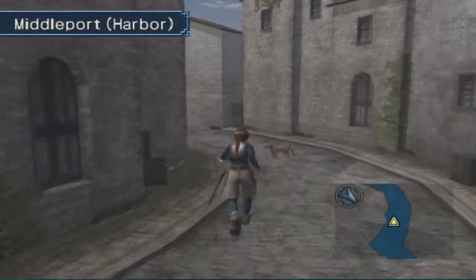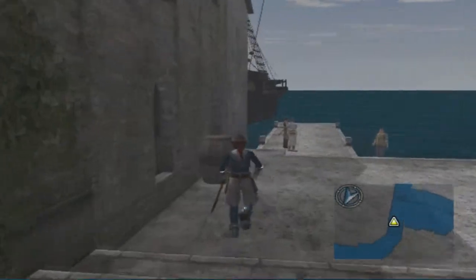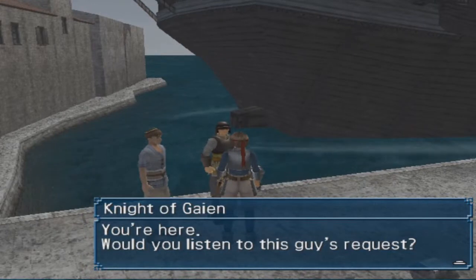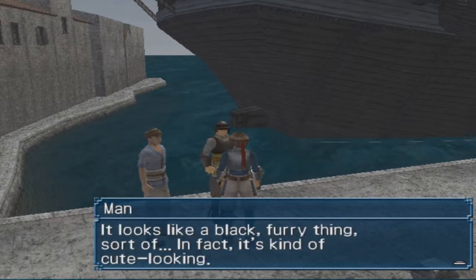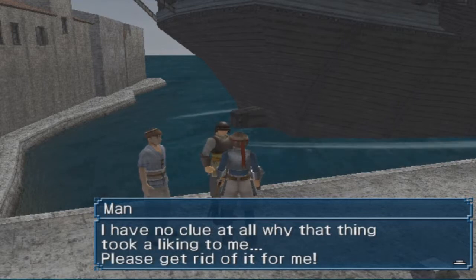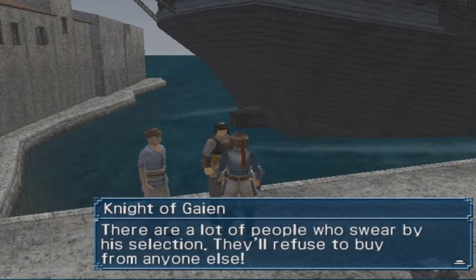Now we can go and do the mission that that fella hasn't given us yet. Let's go talk to him - I thought I'd already talked to him but that happened in my head. Let's go look at this dog room. Alright, so this is some riveting gameplay so far - don't worry, it does get slightly more interesting later on. So we have to find a black furry thing; it's kind of cute looking apparently. We've got to stop this thing that's ruining fishermen's boats and all this stuff.